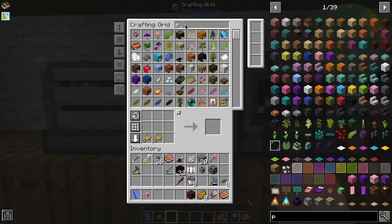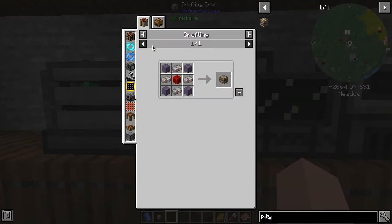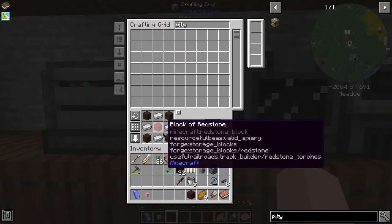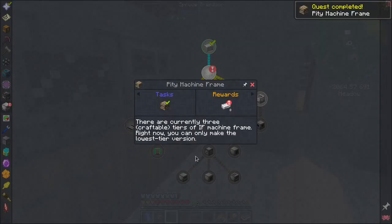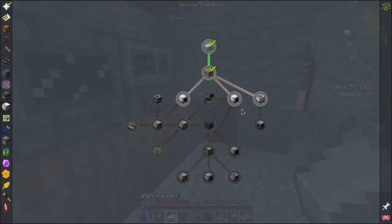So pity machine frame - P-I-T-Y - pity machine frame is all of that. We should have all of that, because we've got compacting drawers so the redstone is already compressed. We already have logs, we already have iron. Ta-da - pity machine frame. We need to put that in our inventory to unlock the quest. So that gives us some iron, which is good because iron is in short supply around here - I've been using up a lot of iron.